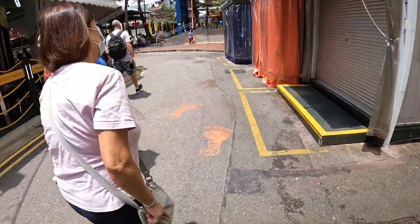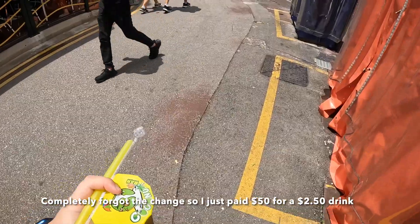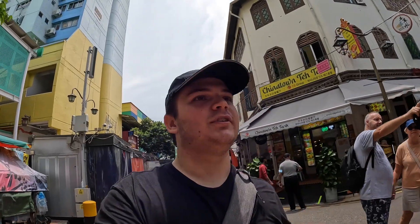Alright, we got our sugar cane juice. That's a Chinatown Complex — looks like a hawker center. Maybe we'll go in here and get some food guys. Actually, I didn't see much in the market that I wanted to get, so maybe we'll turn this into a hawker center video. Alright, got to try the sugar cane juice though!